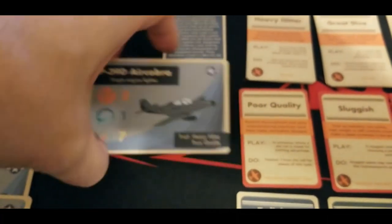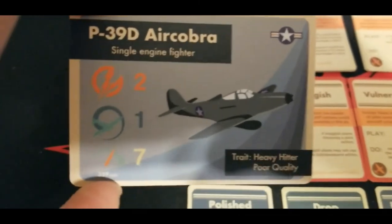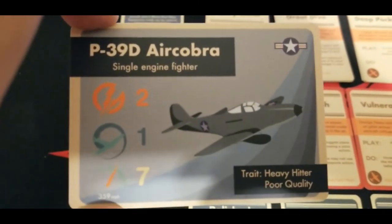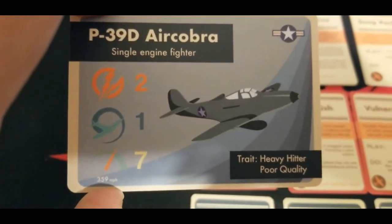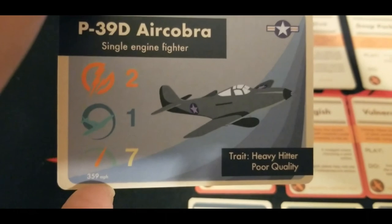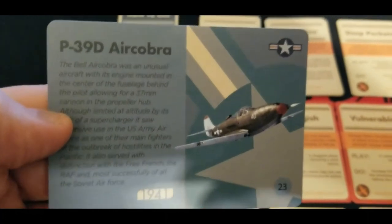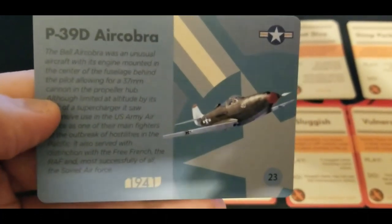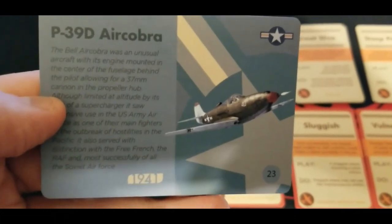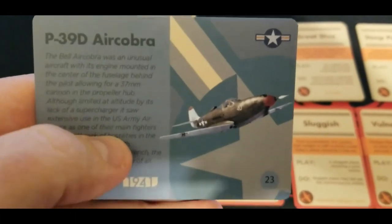We do have existing models for the Airacobra, and this is the P-39D. Speed of seven at 359 MPH, firepower two, maneuverability one, and it has the heavy hitter trait — pretty cool — but poor quality. This is a 1941 version; I believe the existing ones are 1939. It's only 23 points, so you can definitely field quite a few of them, or go a little more expensive and have some higher skill pilots.